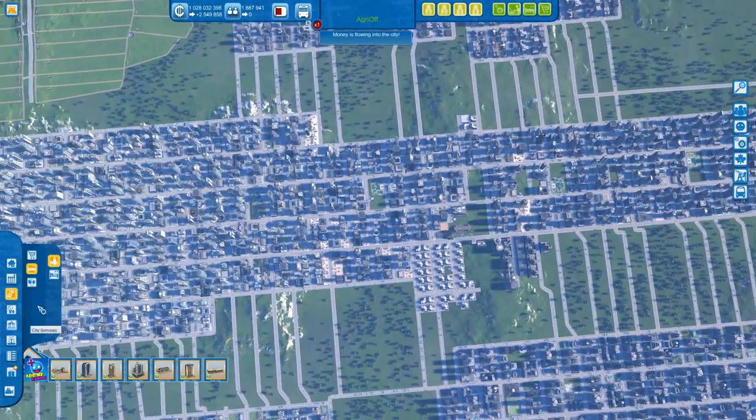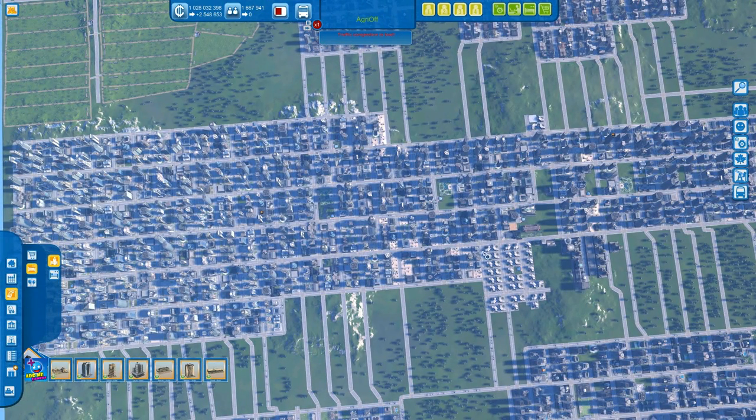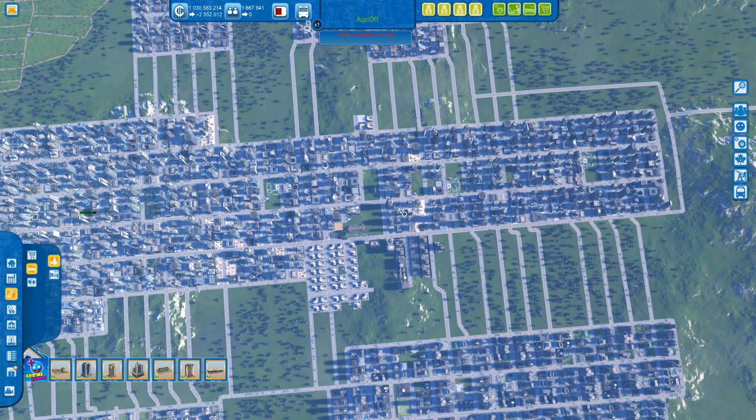I would recommend you build the business hotels close to your office town — which you did mention — close to the offices. Make a different section for them. As you see here are my business hotels: don't mix them into the offices, make a separate section for them, maybe out on the outskirts of your offices.